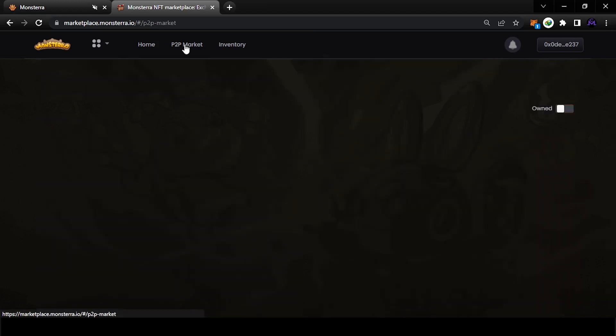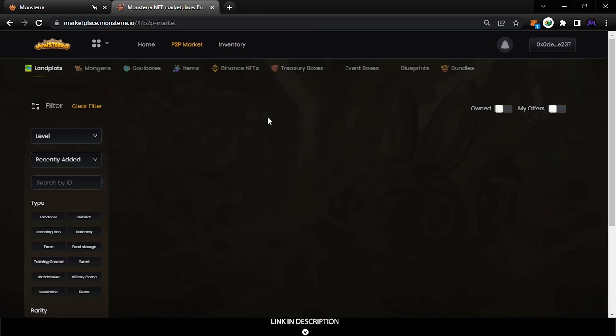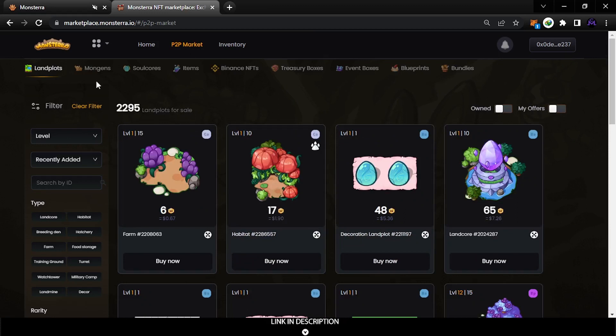If you come to the P2P market, you can see all the types — motions, calls, and others. For example, if you want to buy a habitat for a motion and want a certain rarity, you can filter from here. This is the level filter — it's okay to leave it as is.